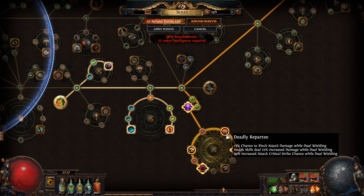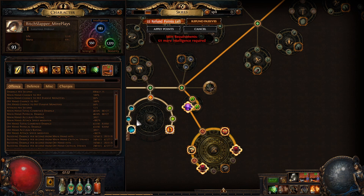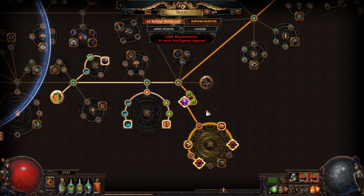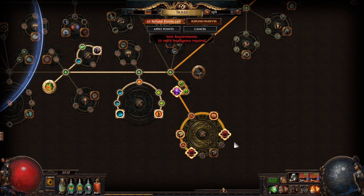I went with Deadly Repartee — not sure how to pronounce it. That one has block chance, increased attack damage while dual wielding, and increased crit strike chance — not really that great for us, but I wanted that block. I would probably switch it with Master of Fundamentals for additional resistances and physical damage. But I wanted this block chance so I have the higher block at 54%, and when we go into a fight it stacks up a bit more once we block, as I've already explained how it increases from our ascendancies.